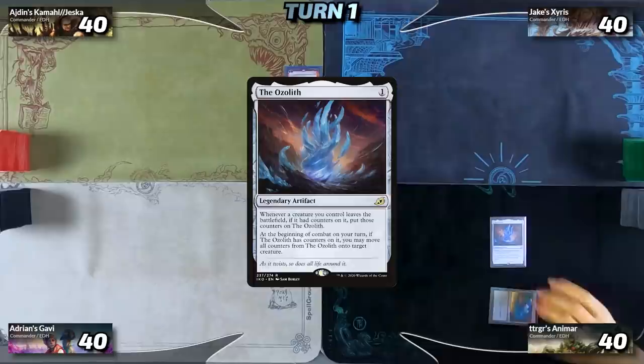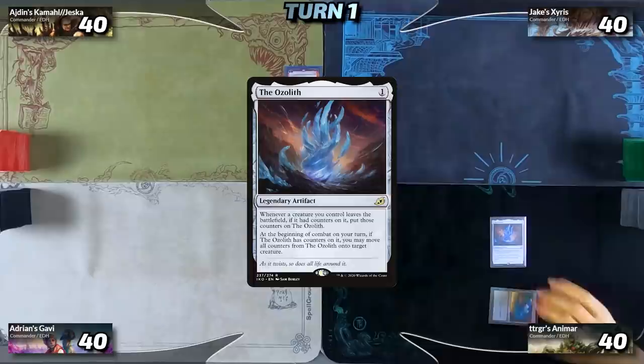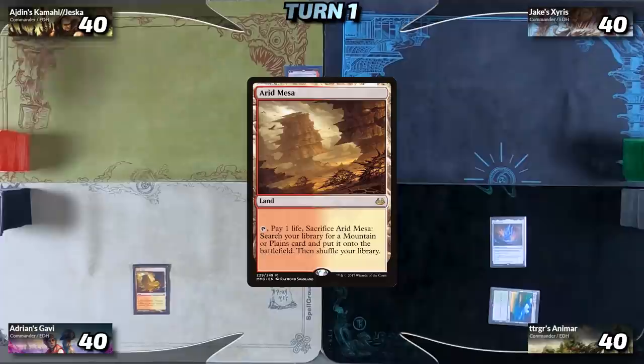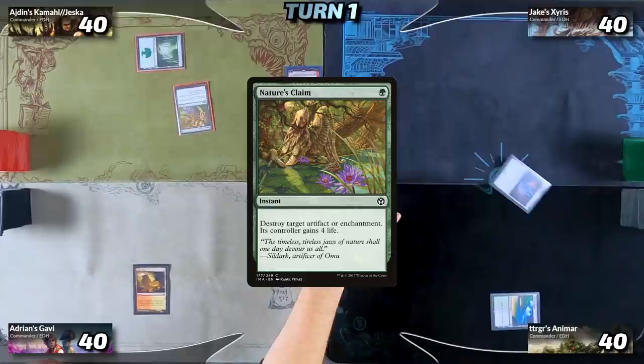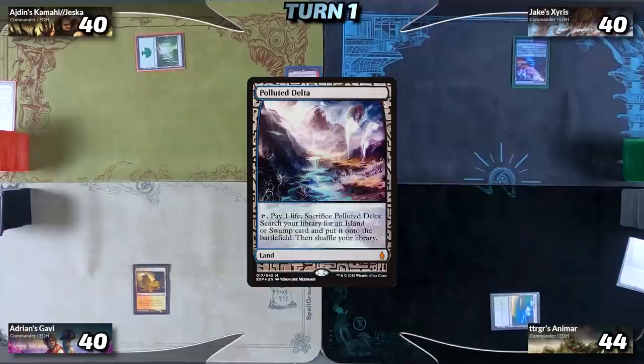Calvin's going to start on a Tropical Island and tap for one to play the Ozolith, passing the turn to me. I'm going to draw and deploy an Arid Mesa and with nothing else we'll go to Idan's turn, where he'll play a basic Forest, tap for green, and Nature's Claim the Ozolith — you do gain four life. Then it's Jake's turn: he'll draw his card and play an Expedition Map, err, Polluted Delta, with nothing else.